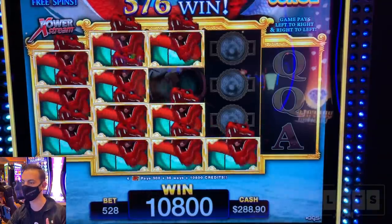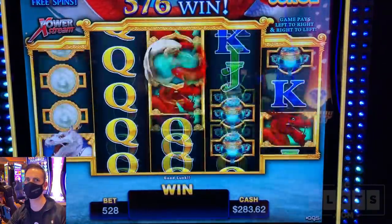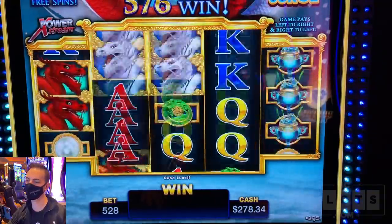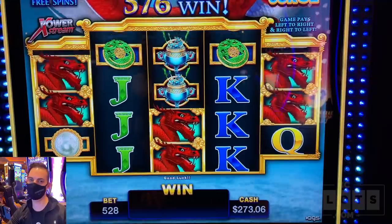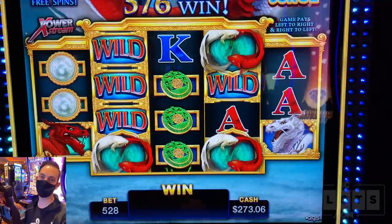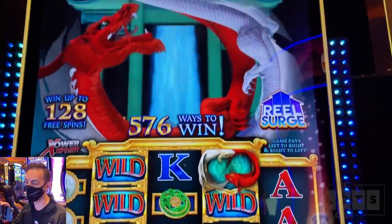Three backup spins on us — we make more money. And last spin. Oh, look at those wilds. We'll cash it in there — $273 on River Dragons.